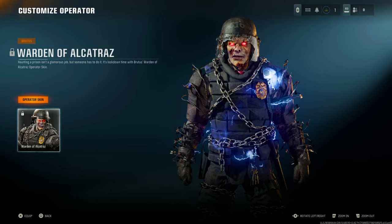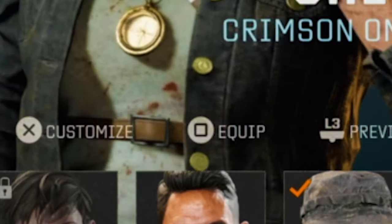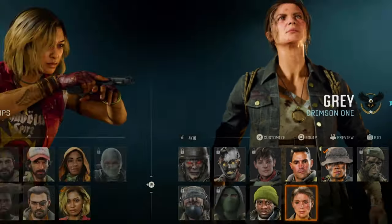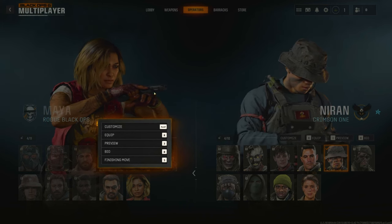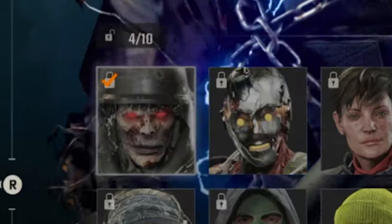On your controller, for PlayStation press X, circle, then keep holding down the right-click. You're going to see it's going to say Equip on the bottom right, so press Square to equip. Done. From here, just back out and refresh the operator menu, then come back to Operators.